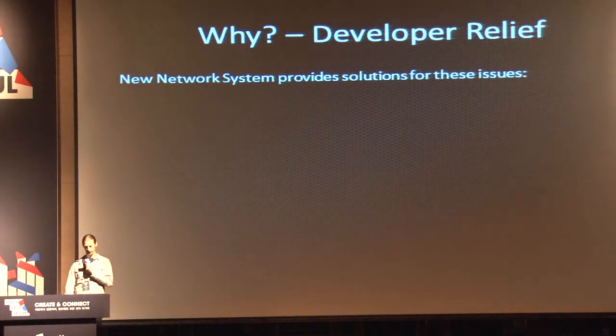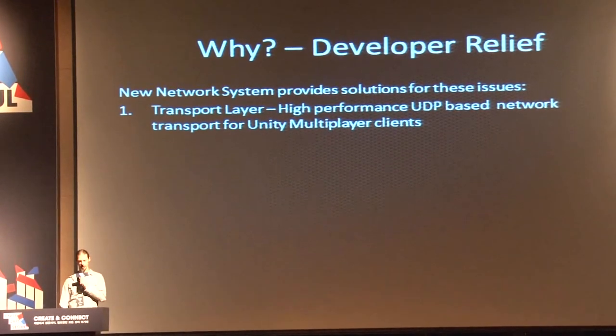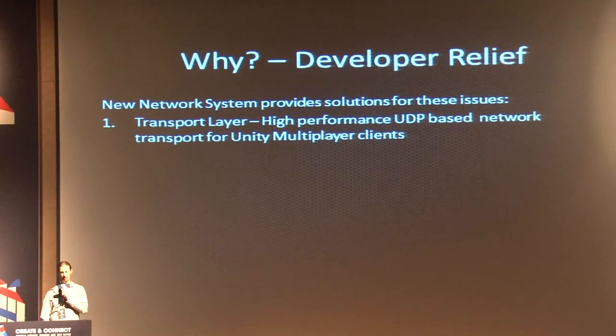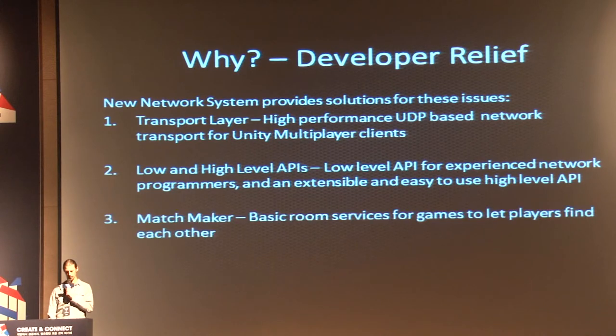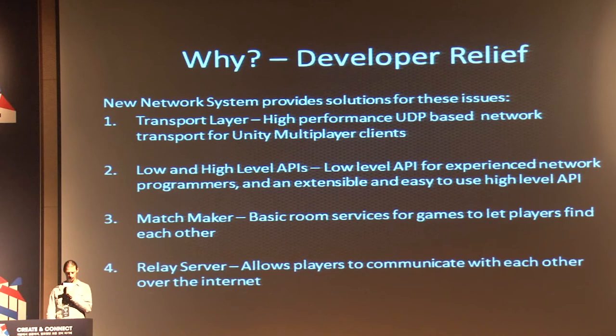The new networking system for Unity tries to provide solutions to these problems. We have a new transport layer — a high-performance UDP-based network layer for multiplayer gaming. We have a new low-level API for experienced network programmers, and an extensible, easy-to-use high-level API. We also have a matchmaker that provides room services for games and lets players find each other.